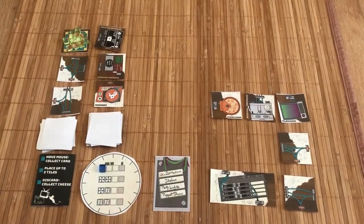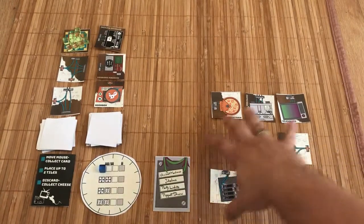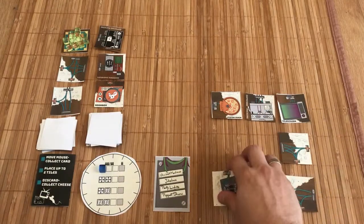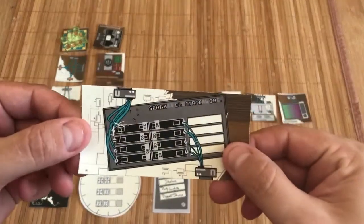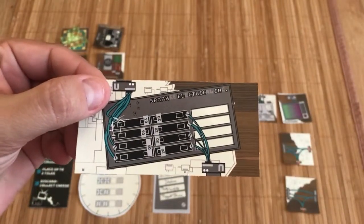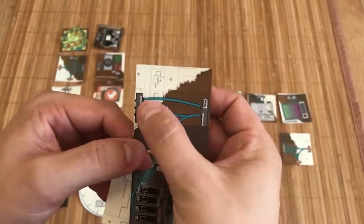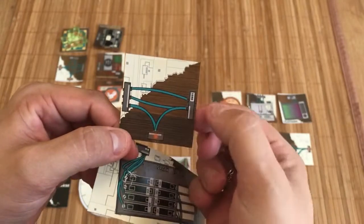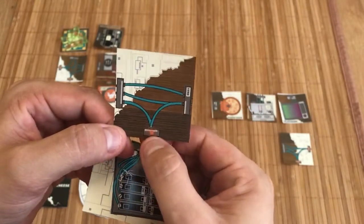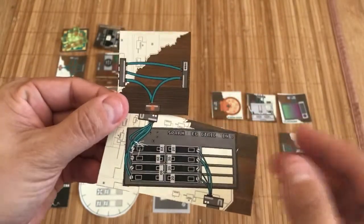I can also place up to two tiles from my hand into my circuit breaker area. You might think of this circuit breaker tile like that central tile in Carcassonne. I wanted to point out it has a 'U' right here — this U means anything can link to it. Some tiles have a three-wire connection, some have a two-wire connection, and some have just one coming in, so this U can connect to any of these sides.